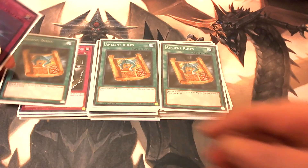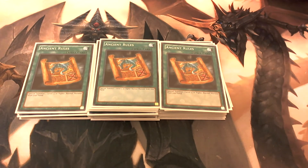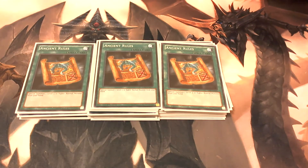Then we play three copies of Ancient Rules. The reason why we play three copies is to prevent us from ever bricking with Dark Magician or Red-Eyes in our hand, because Ancient Rules lets you special summon one level five or higher normal monster from your hand.